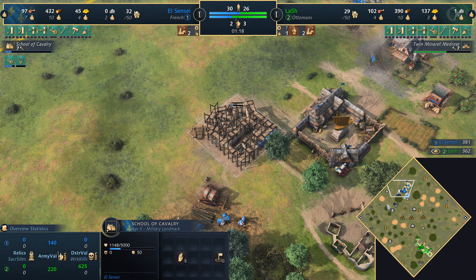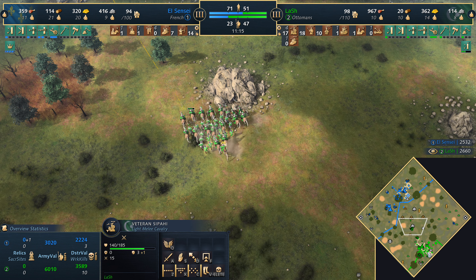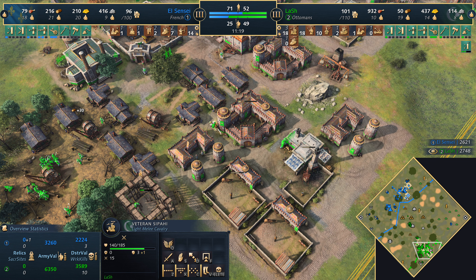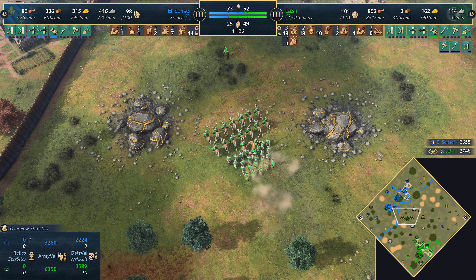Janissaries just popped out from the town center using a vizier point — really strong against knights. This is why the Ottomans are often considered a strong counter pick to the French: janissaries are excellent at taking down enemy cavalry. The sipahi are being upgraded to veterancy, and chivalry is coming in for the French royal knights. The villager count has really escalated for Vortex with a 20 villager lead, but Lash is considering a keep of his own with eight villagers on stone.